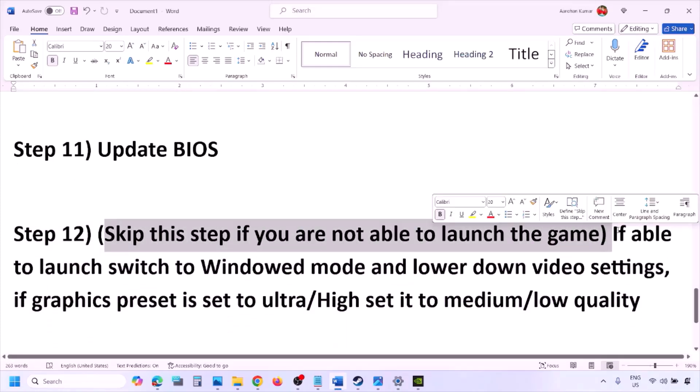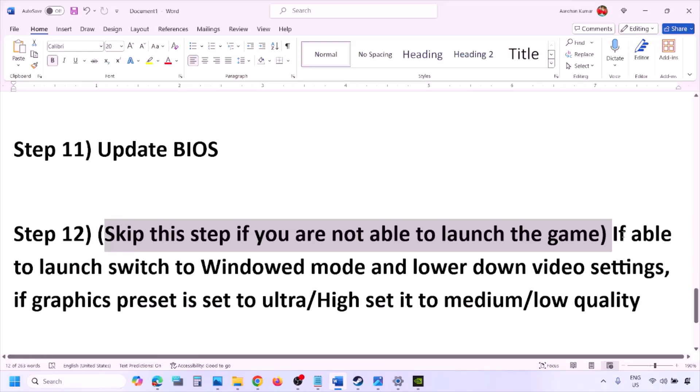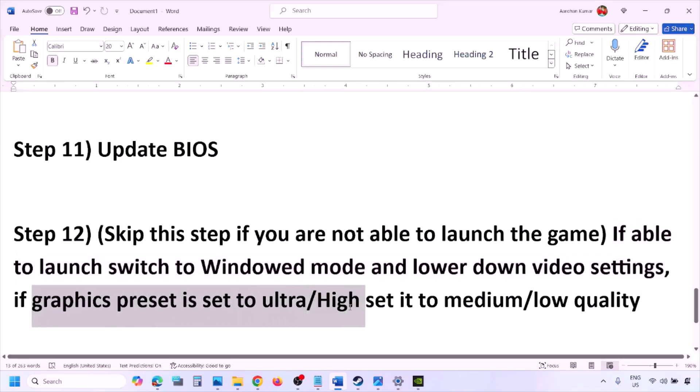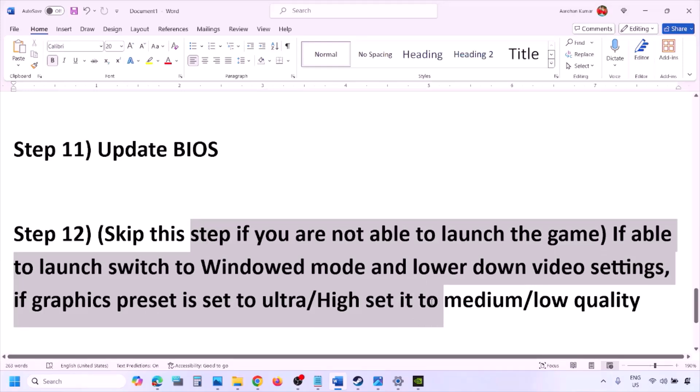You can skip this step if you are not able to launch the game. If you are able to launch the game, switch to windowed mode and lower the video settings — if graphics preset is set to Ultra or High, set it to Medium or Low. Try turning v-sync off or on, and try making changes in graphics settings, then check.